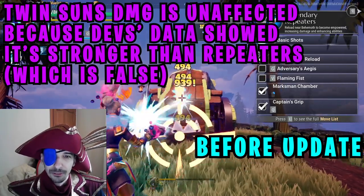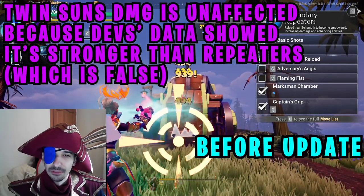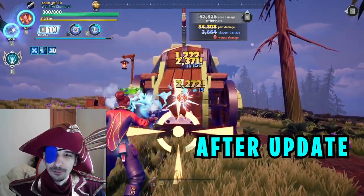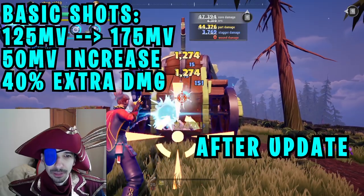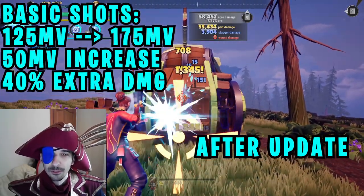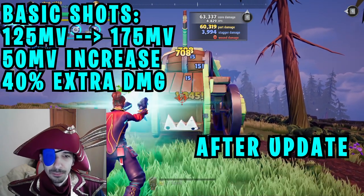Repeater basic shots got buffed — a lot. Instead of 125 motion value during empowered, it now deals 175. So the basic shot damage was increased by 50 motion value, which is 40%, and that's massive.